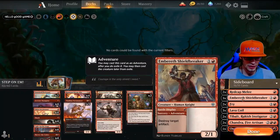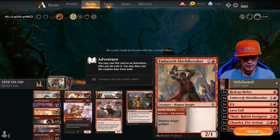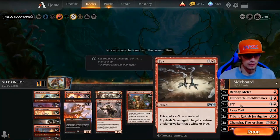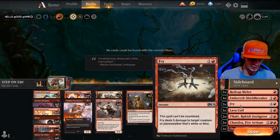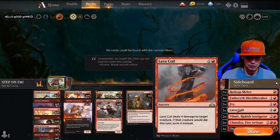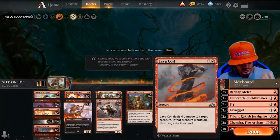Embereth Shield-Breaker is great for getting rid of the oven or artifact creatures. Also Fry times two — this spell can't be countered; Fry deals five damage to target creature or planeswalker that's blue or white. That's really good against control. Lava Coil is really good against Gruul or other aggro decks — deals four damage to target creature, and if that creature would die this turn, exile it instead.